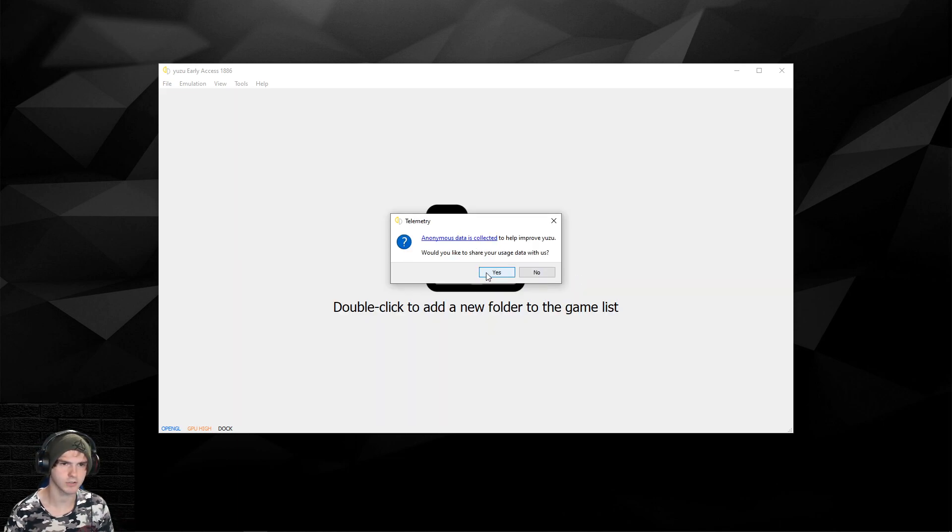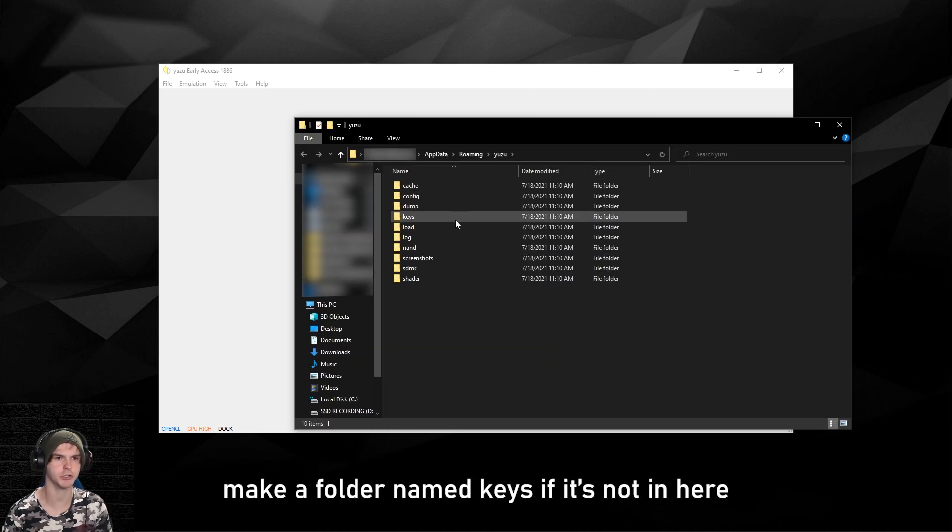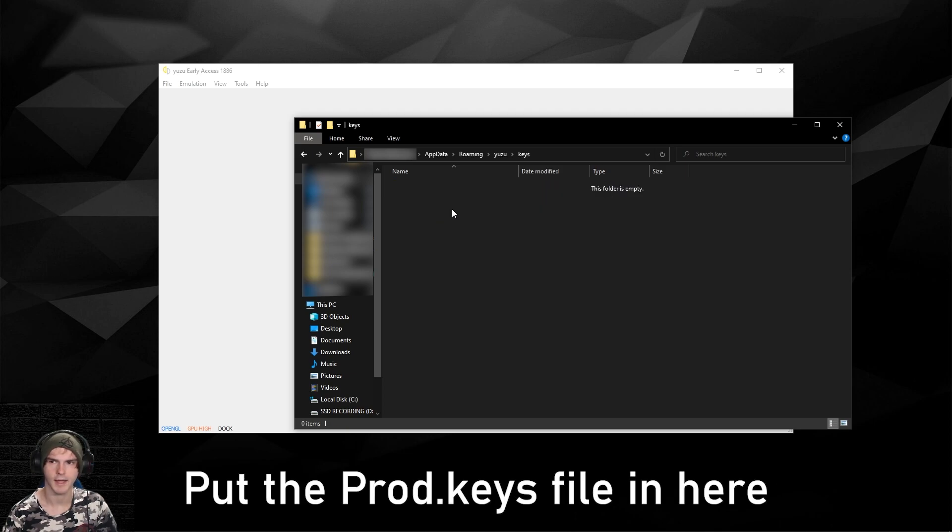Go to File > Open Yuzu Folder. In there should be a keys folder and all the other folders. If those folders are not there, just make a keys folder — all small letters. Open it and drag the prod keys file into it.